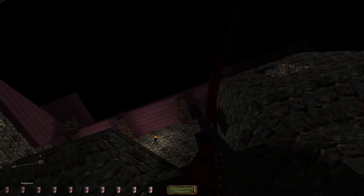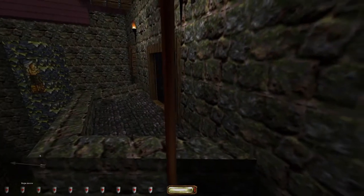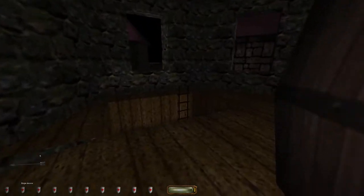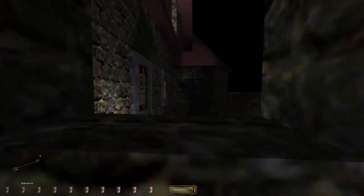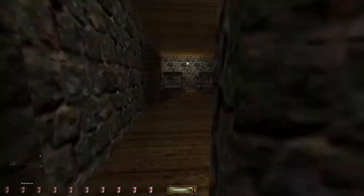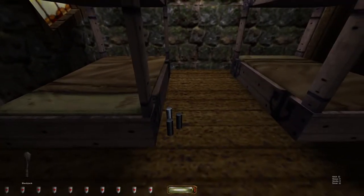First things first, we do not want to go through the front door, so we expertly use a rope arrow to get up here. I think we're gonna want this on our way out. We can get into this guard tower but I don't think this is the best place to be. It does give us a little idea of what's around — there's a guard patrolling there. We got up here pretty quickly. If you couldn't hear that, he says he's had too much coffee this morning.